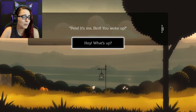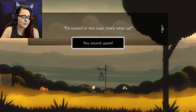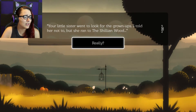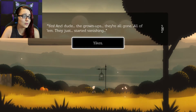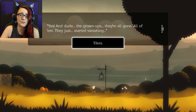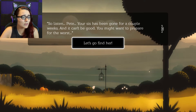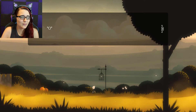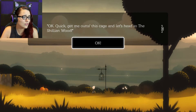Pete, it's me, Bird. You woke up! I'm locked in this cage — that's what's up! You sound upset! Your little sister went looking for the grown-ups. I told her not to, but she ran to the Shillian Wood. Yeah, and dude, the grown-ups — they're all gone. All of them. They just started vanishing. Your sis has been gone for a couple of weeks, and it can't be good. You might wanna prepare for the worst. Let's go find her. Get me out of this cage — let's head to the Shillian Wood.